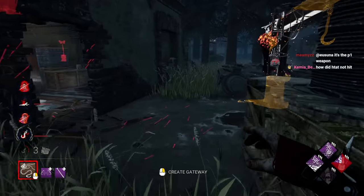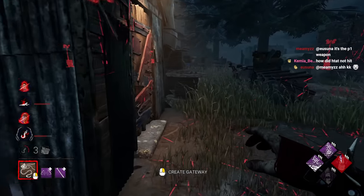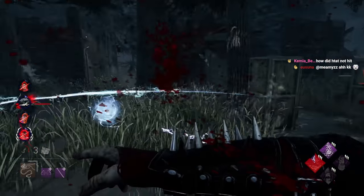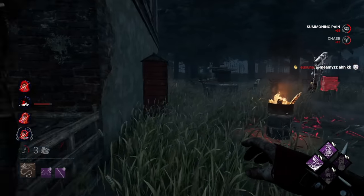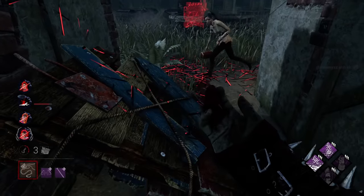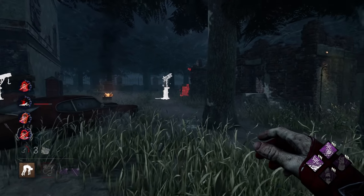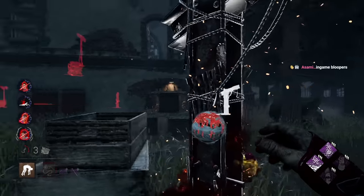We're getting great use out of the scourge hook information, keeping pressure over here. I couldn't find Dwight for the life of me — speak of the devil, there he is. I'll just keep putting him on scourge hooks while I'm here. It's a shame I couldn't protect the box, but these perks are putting some real pressure on the survivors.